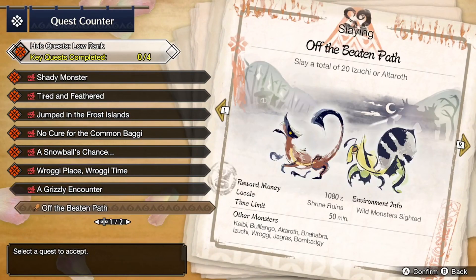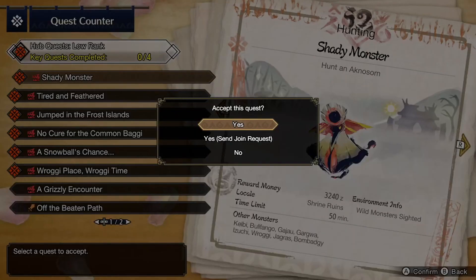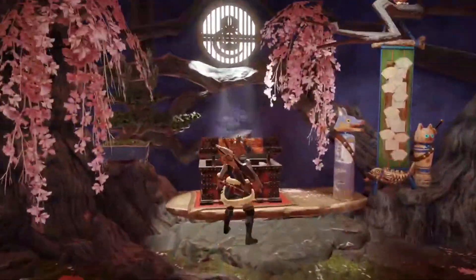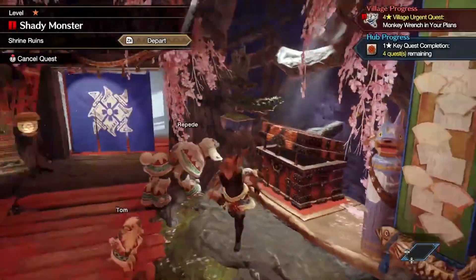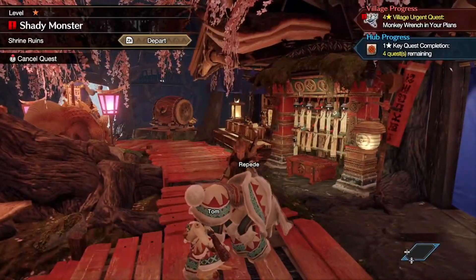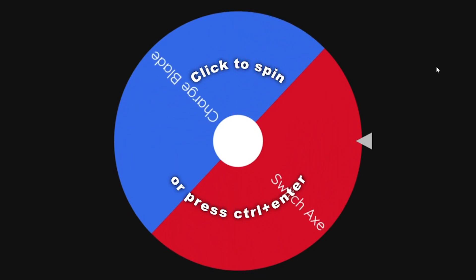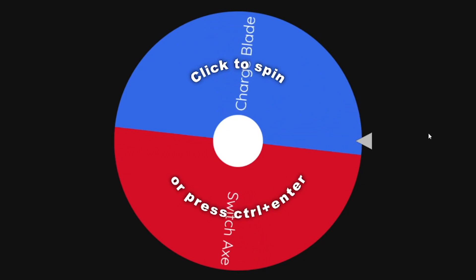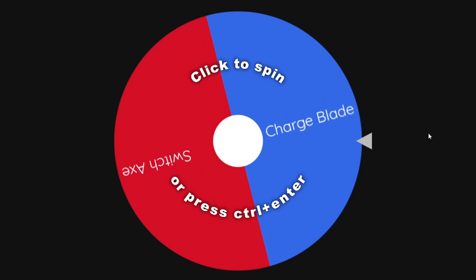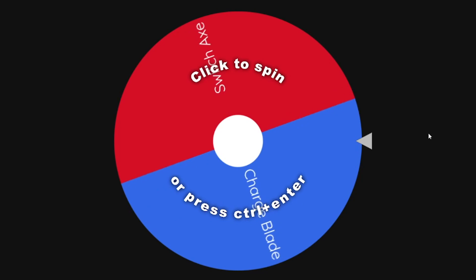So these are basically rank twos and a three, it's not too bad. We gotta spin the wheel first. We got two weapons left — if it's Switch Axe first I'm completely fine, then I can use Charge Blade in the next one, and Charge Blade is super fun. Anyways, let's go.